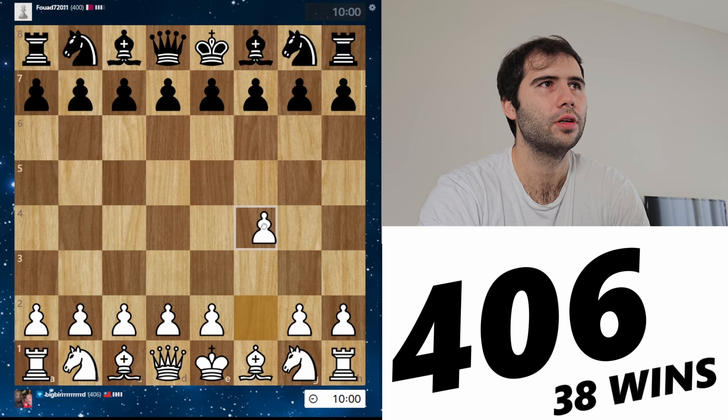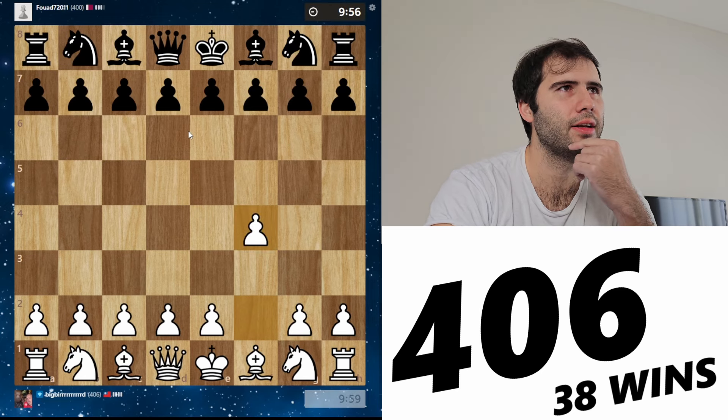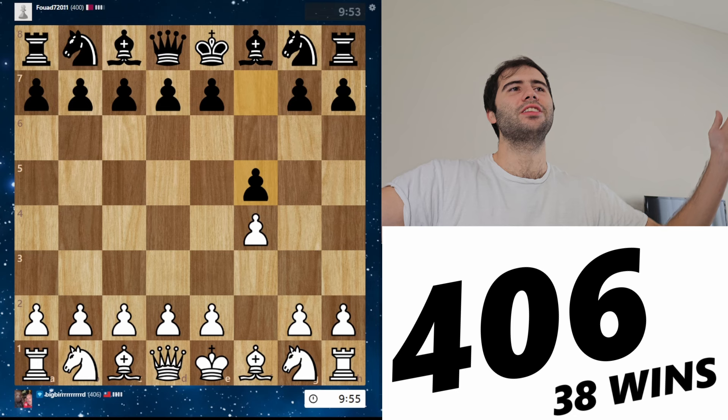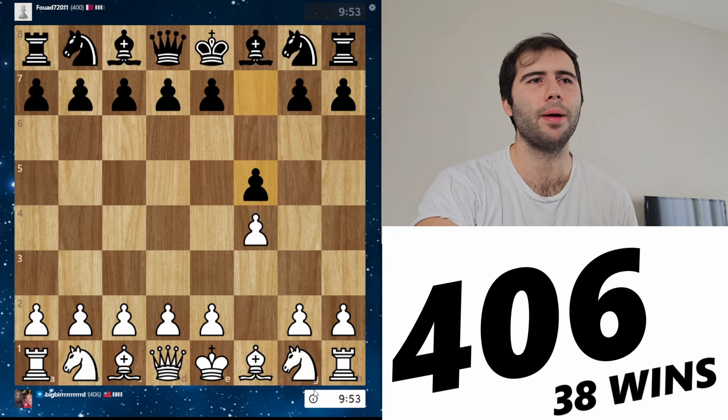406 — we've crossed the 400 mark. Playing Fawad. What flag is that? That flag is either Qatar or Bahrain — I'll go with Qatar. Nice! We've got a copycat bird.